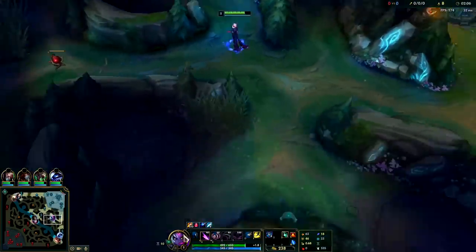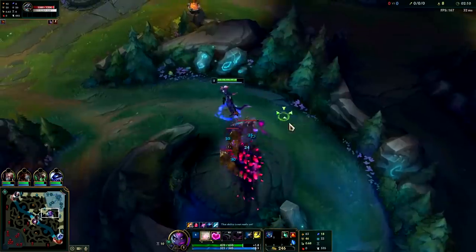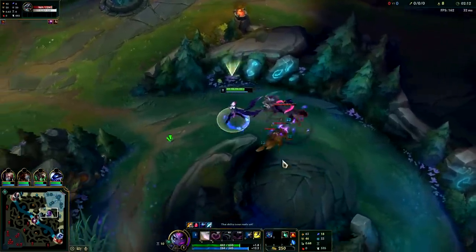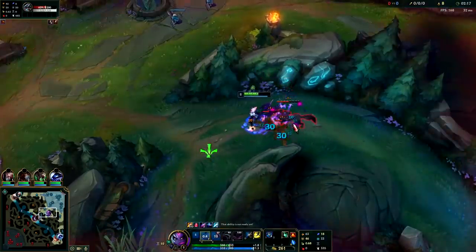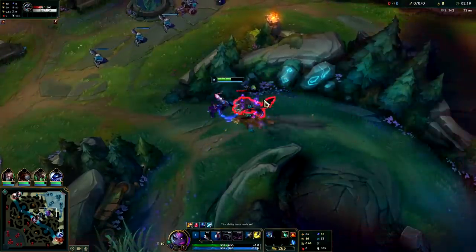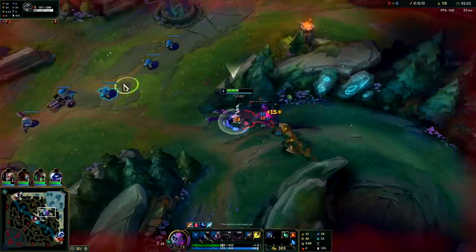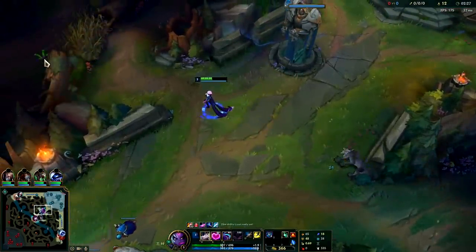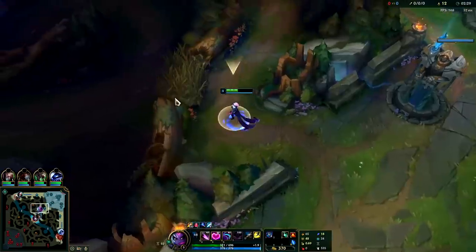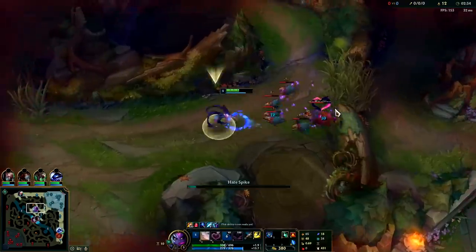Jungle monsters now all have 20 armor and 20 magic resist, so it doesn't really matter which side of the jungle you start on — it's about the same clear speed. If anything, starting on red side is slightly better, but on Evelyn you want to start where you're going to get the best leash. You clear red side and blue side just as fast. In this case I started bot for the better leash, and my Q, E, W combo clears the camp.